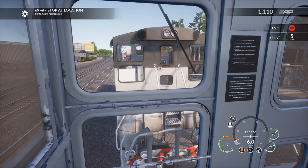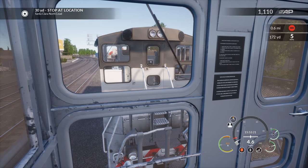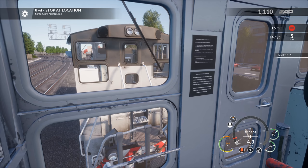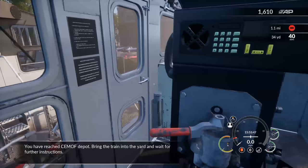60 yards — look at how much it slows down with just no throttle, because we have so much weight behind us. Throttle three is holding about 4.5 mph. Once we get to about 10 we go to idle and she'll come to a stop with the initial reduction. And on a dime — there we go! 'You've reached Semoff depot, bring the train into the yard and wait for further instructions.' Okay, just continue that way.